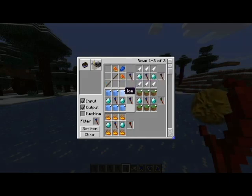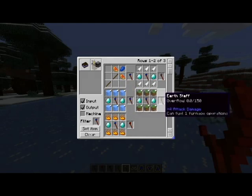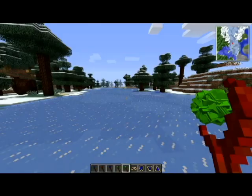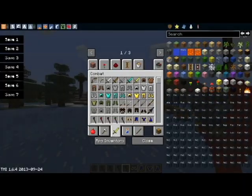You will need a silk touch pickaxe in order to mine the ice, and then use diamonds to create your frost staff, earth staff, wind staff, and fire staff. All together with a lunar staff, these will make the ultimate staff, which looks amazing.